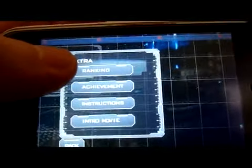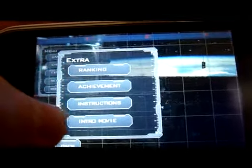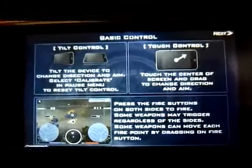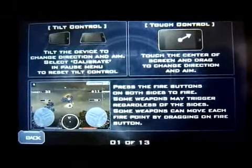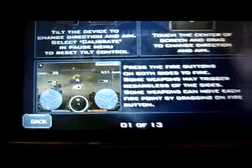In extras, we've got ranking, online ranks and stuff like that, achievements, and instructions on how to play. The instructions are not very complicated — you've got a tilt and touch sort of system, and the two dual analogue controllers for aiming and shooting.